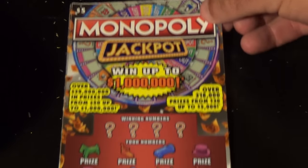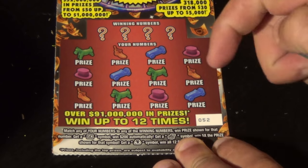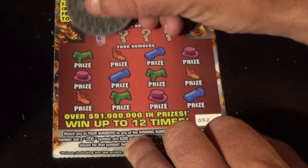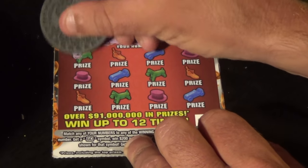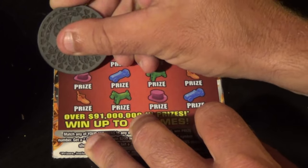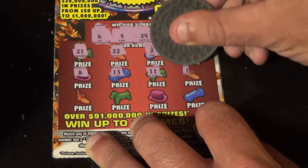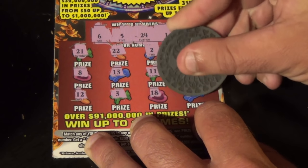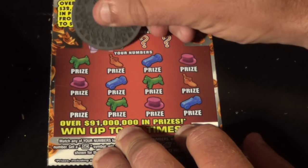Back to tickets. We have two of the five dollar Monopoly Jackpot. We want to match the winning numbers, get the chest for five times, go for two hundred, or the money bag to win all twelve. Tickets fifty two and fifty three. Winning numbers: six, five, twenty four, and one. Numbers revealed: twenty one, twenty two, two, ten, eight, thirteen, eleven, seventeen, twelve, three, eighteen, and twenty. That one's going to second chance drawing.